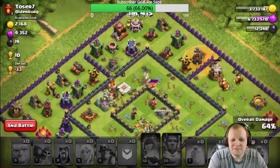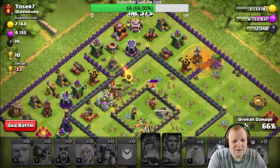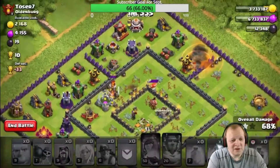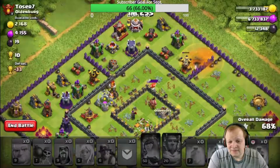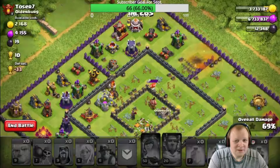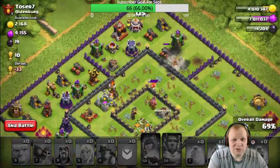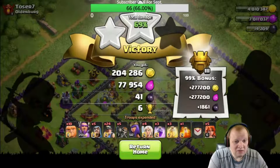Drop this right there. Boing! Giants go flying. That's 68%, two stars. I don't know how much loot was in this base, but it looks like I got most of it. Not bad at all.